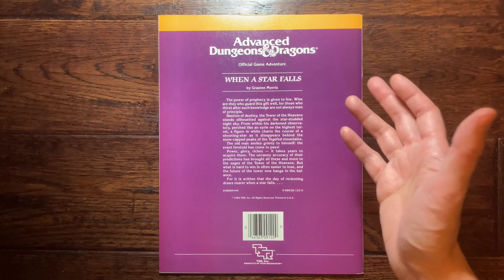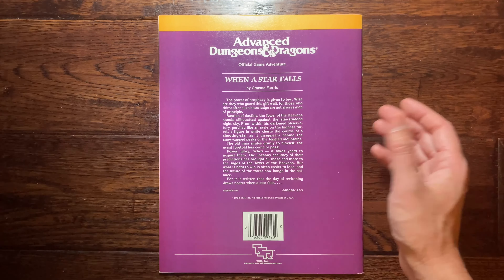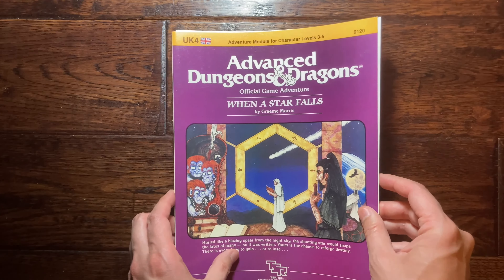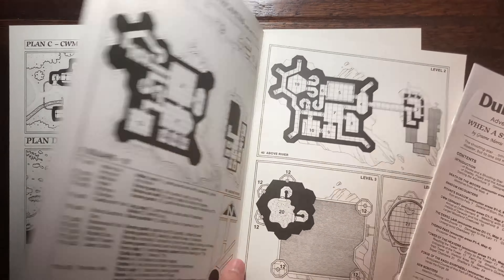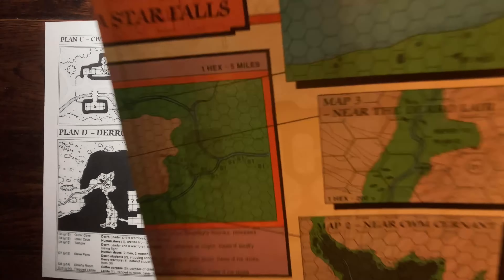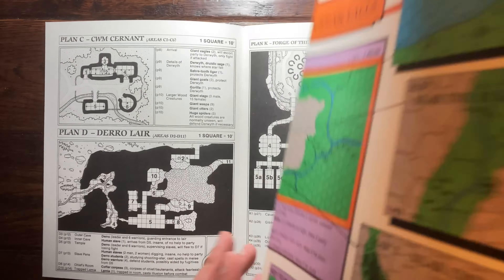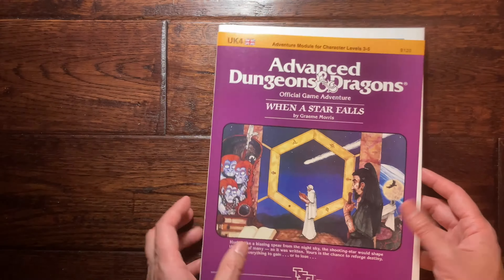The back cover reads: 'The power of prophecy is given to few.' A figure in white charts a shooting star disappearing behind snow-capped mountains, and the old man smiles grimly — the foretold event has come to pass. The main concept is that a comet or star falls and pertains to the gift of prophecy. Your goal is to acquire this shooting star and bring it back to unlock the gifts of prophecy.